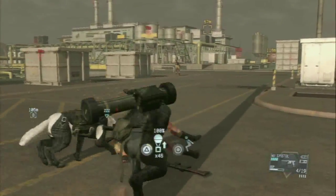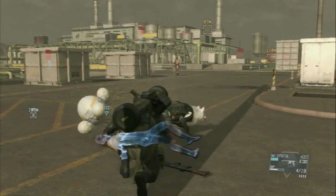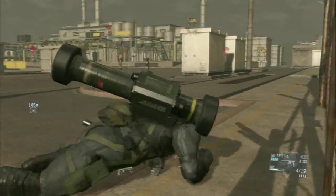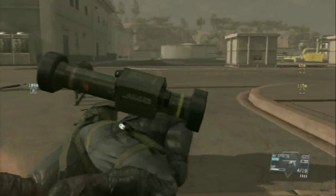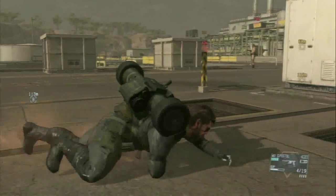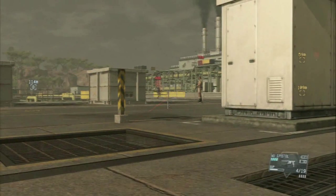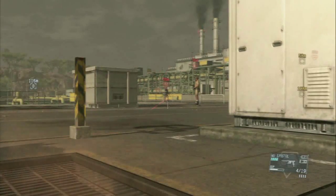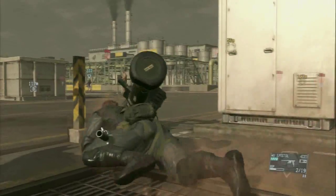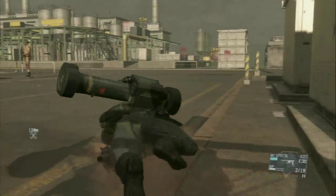Extract everybody you can, including this guy too. There's a guy getting in close so I'm going to have to deal with him in a minute. Whenever you're not extracting people, always be crawling in this base so you don't get caught, because there are snipers in here. Always go for leg shots if you can, because two leg shots will down them.